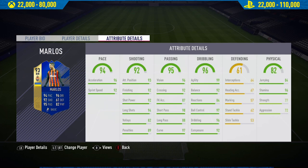This guy's shooting is absolutely incredible, but the stat that stands out to me is that 99 agility. When it comes down to skilling, agility is the most important stat, and that is one of the reasons why this Team of the Season Marlos card is so, so good. That wraps up the in-game stats — now let's get into the highlights.